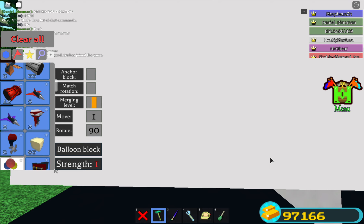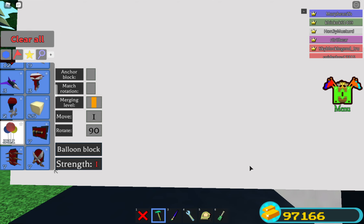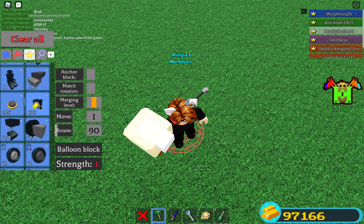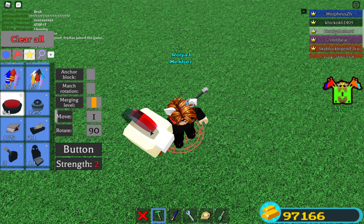Once you have a hundred balloon blocks or more — you can also use around 50 balloon blocks, that'll also work, but I'm going for a hundred. Once you have that, you can place a button and then save it.